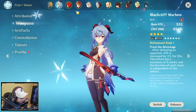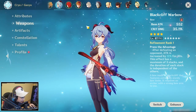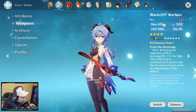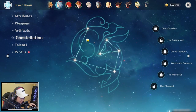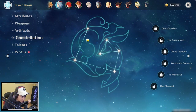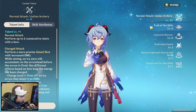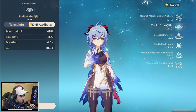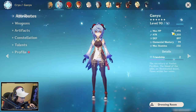For the free-to-play Ganyu Black Cliff War Bow build showcase, I'm going to be showcasing with Black Cliff War Bow at level 89, Refinement Rank 1, constellation 0 — absolutely free-to-play Ganyu. For the talents, I have normal and charged attacks at 9, E at 6, and Q at 6. Ganyu is at level 90.